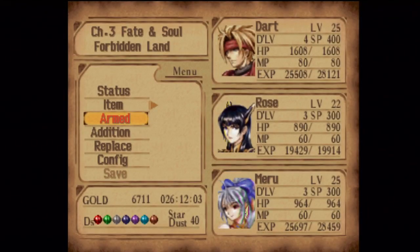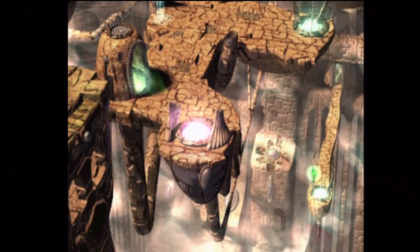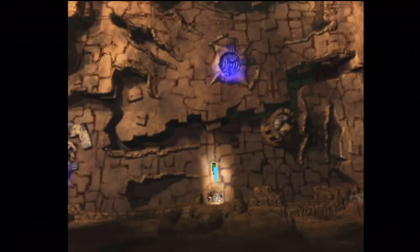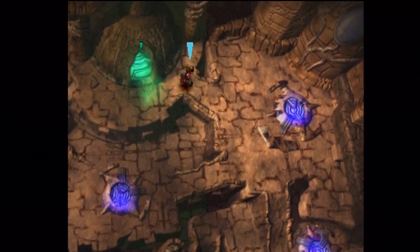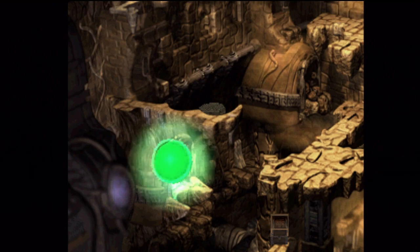I got the Jeweled Crown on Meru because it gives her more of a magic attack boost than the Phoenix Plume does. If you managed to farm one of the Magical Hats back at the Phantom Ship area, I would give that to Meru instead — or Rose, whoever you like giving that to. It would have a much higher magic attack stat, but the Jeweled Crown and the Phoenix Plumes, that's all we got.